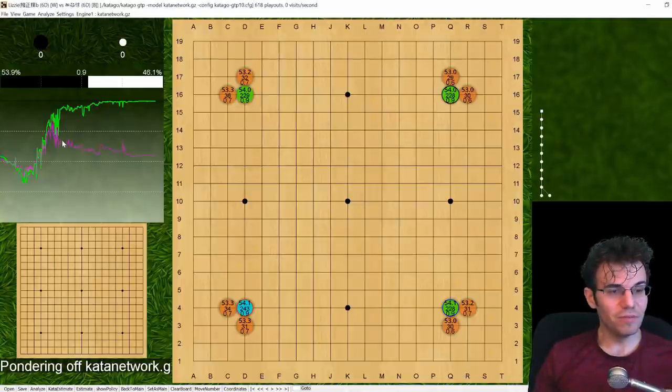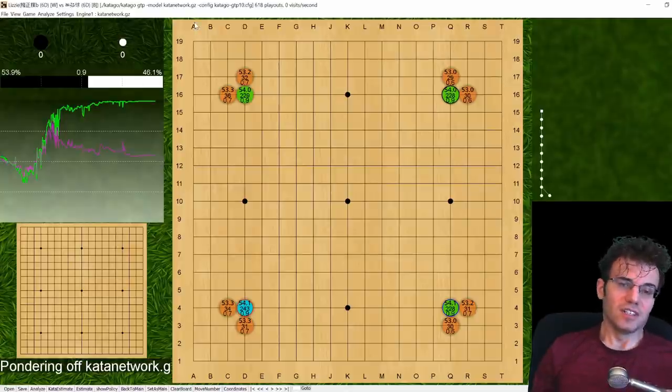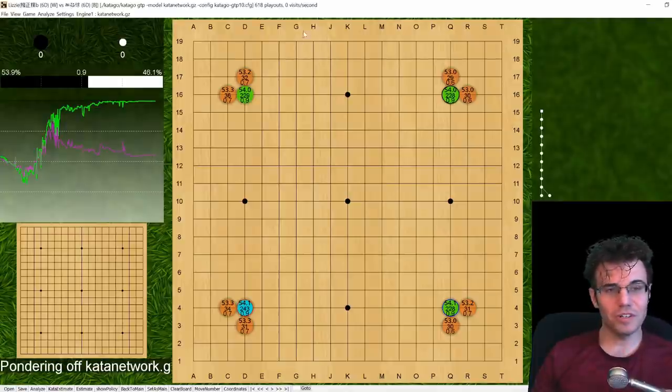I play a pretty good endgame and gradually whittle that point lead down to two and a half points. So this ends up being a two and a half point loss for me against this 6-stone handicap opponent. There are just a couple key points where I could have avoided all that.